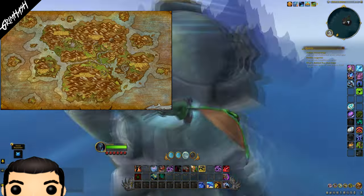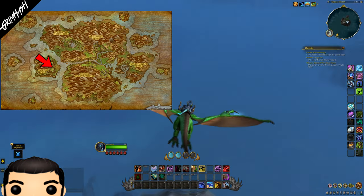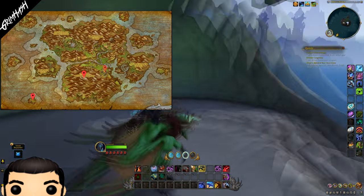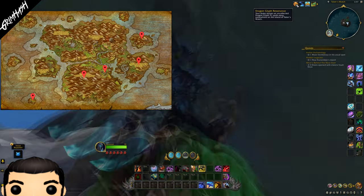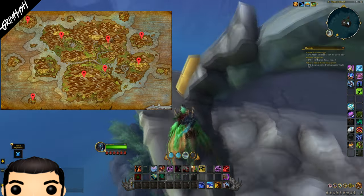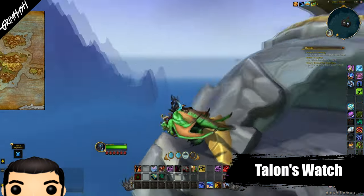Now the loop you can do to collect these glyphs from our base camp here is pretty straightforward, but there are two outliers. We have one far to the north and the other far to the south. I will be starting my loop from this southerly point, purely because when I started to record this I was actually flying down from Veldrakon and it makes the most sense to me. You go whichever way suits you best. For me, we will be starting off in Talon's Watch.